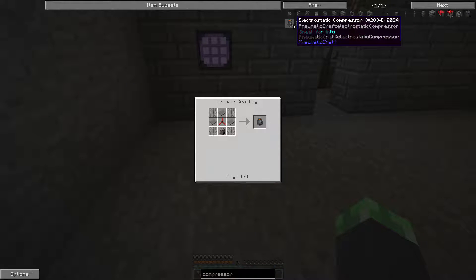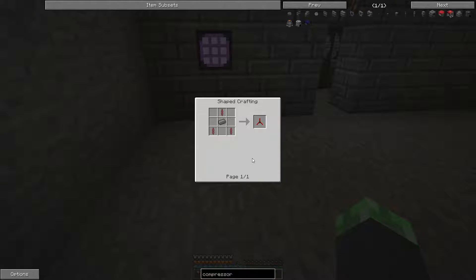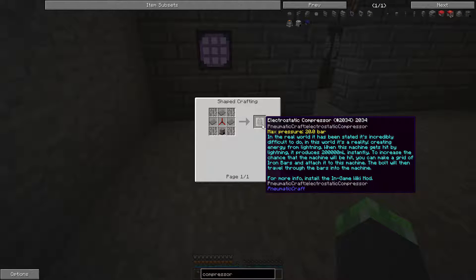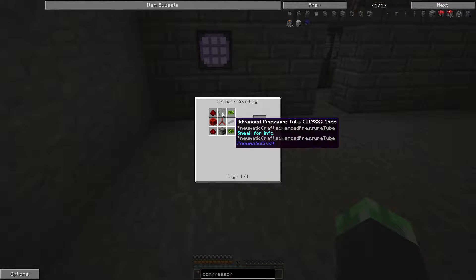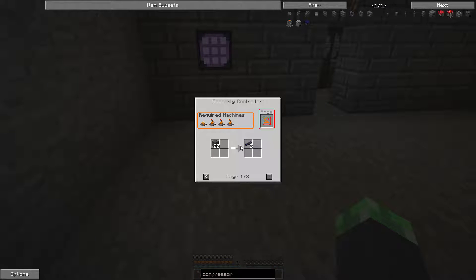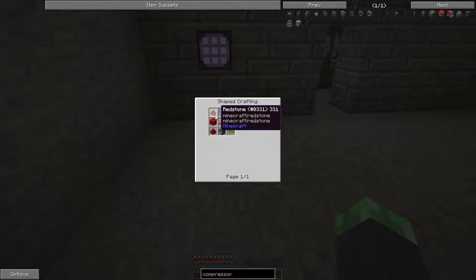There's an electrostatic compressor which needs a turbine rotor and does need pressure. This thing makes pressure based on lightning strikes. I should take a look at the flux compressor — it needs compressed iron gear and advanced pressure tube. Nope, won't be able to make that flux compressor anytime soon.